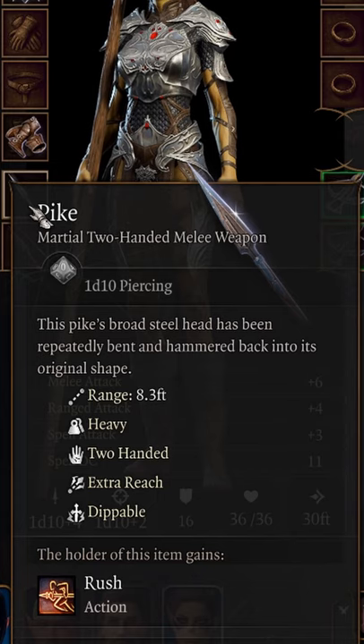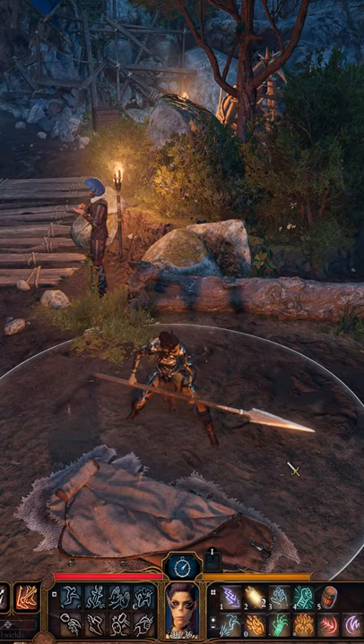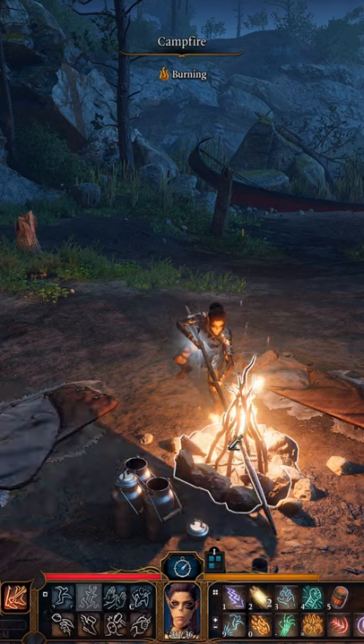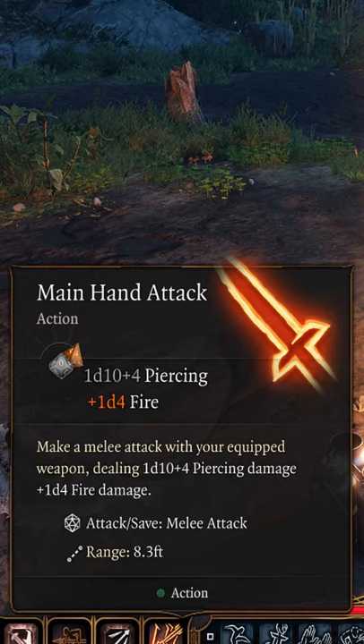You got yourself a pike. The pike does 1d10 piercing damage and weighs a whopping 16 pounds. It has a range of 8.3 feet due to its extra reach, and is dippable like most weapons in Baldur's Gate 3. This adds an extra d4 of fire damage to your weapon currently.